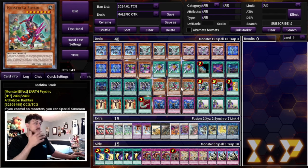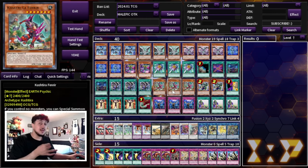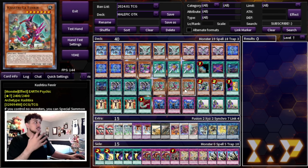Fenrir is on the pricier side compared to the rest of this deck, so you can swap it out for any other board breaker. You can play Triple Tactics Talents, lightning storms from the side deck in the main deck — any board breakers that help you OTK. This deck is actually very budget overall. If you don't have Fenrirs, that's okay.